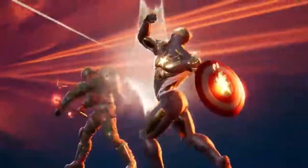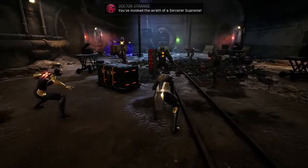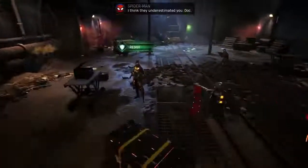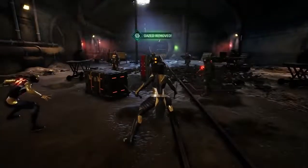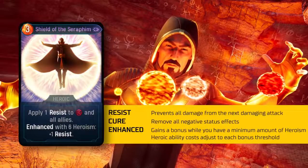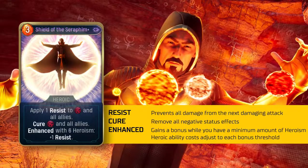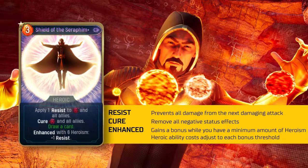So far Strange has shown that he's a savvy spell-casting Sorcerer Supreme with spells that scale to satisfying states — I couldn't resist. Instead of targeting individual allies like Vapors of Valtor, Strange can use the Shield of the Seraphim to help everybody at once. By granting everyone Resist, he's letting them block the next instance of incoming damage. When upgraded, this card can also cure, and one late game mod could grant some extra card draw. It can also be Enhanced with extra heroism to add more instances of Resist to everyone.